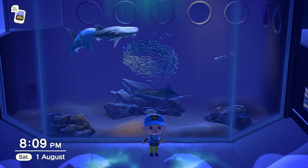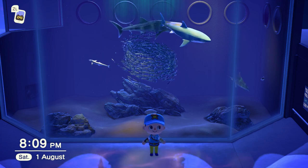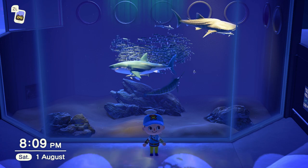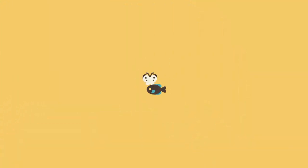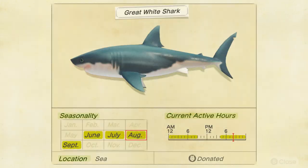So you want to catch them all in Animal Crossing New Horizons. First, we need to go over some factors of each individual species of fish. We're going to open up the Critterpedia and head straight over to the Great White Shark as an example. Seasonality is the first thing we'll talk about, and this depends on which hemisphere you're playing in. If you're playing in the Northern Hemisphere like I am, the Great White Shark is available from June, July, August, and September.